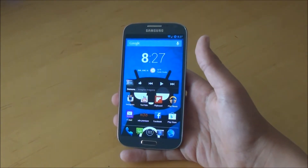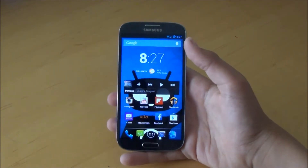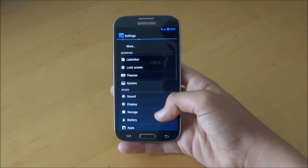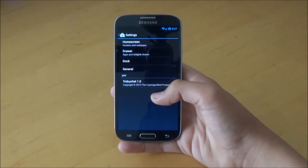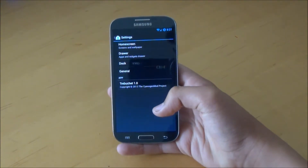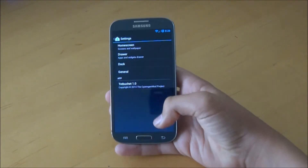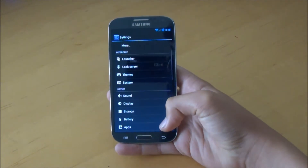A lot of other ROMs and 4.2.2 ROMs actually use CM10.1 source, just since it's so stable and they're really good at what they do. If we pop up into Settings, we can go into Launcher. This is the Trebuchet Launcher that comes pre-installed on your Galaxy S4 once you flash the ROM. You get a bunch of customization here, just like you would in Nova Launcher — you can change the home screens, the drawer, the dock, and general stuff. All of that is customizable.